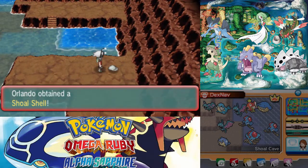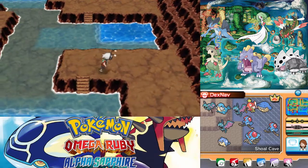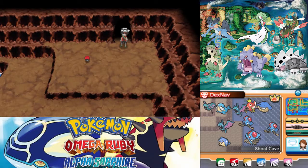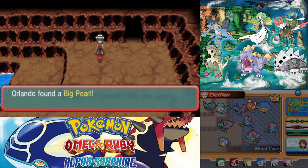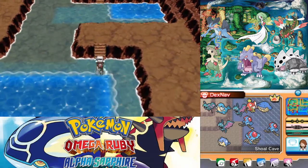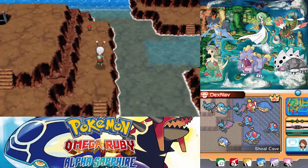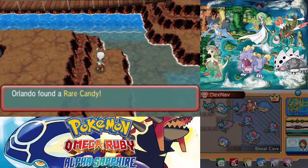Seriously? Well, that was really easy. I'm assuming this will have the door to get that item. Here we have a Big Pearl — excellent. This Big Pearl and Star Piece will help pay for all the repels I'm using. Can't dive into any of this. And over here we have another item — it is a Rare Candy. That is nice, even though I haven't really been using them.